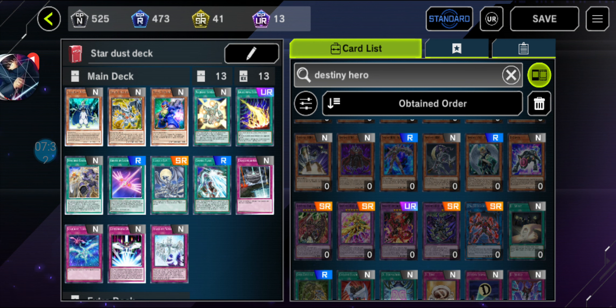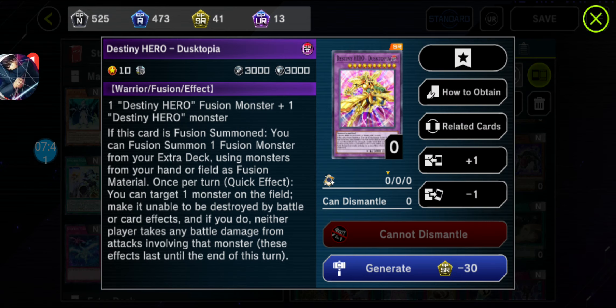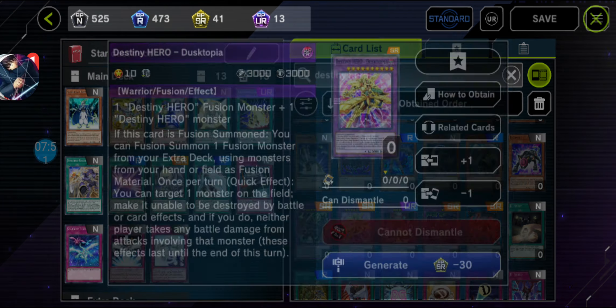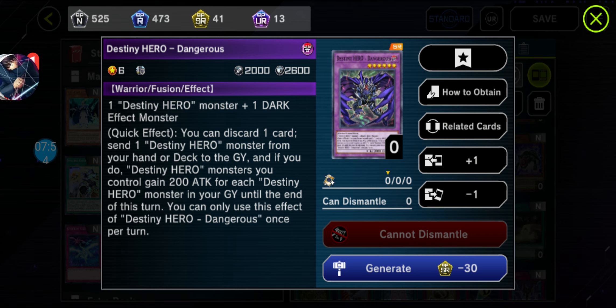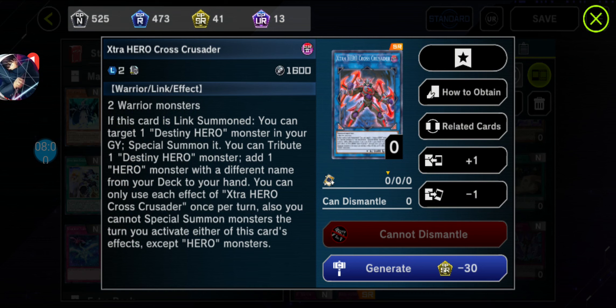From that, we got Destiny and Dragoon — using Plasma and Dogmon. Fusion of Heroes. And Descopia — you have to have a Fusion Destiny Hero Monster and a Destiny Hero Monster. My Destiny Hero Dangerous. Got one of the only Extra Heroes used in Destiny Heroes — one of the Extra Hero is close to Cedar. Basically it's a search from your deck to your hand.